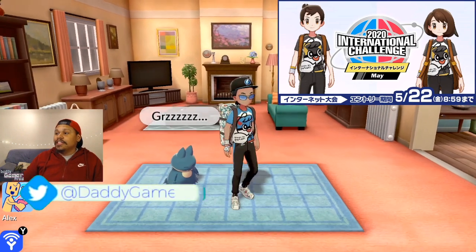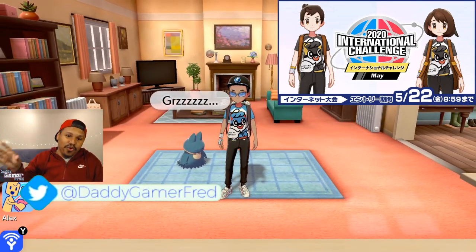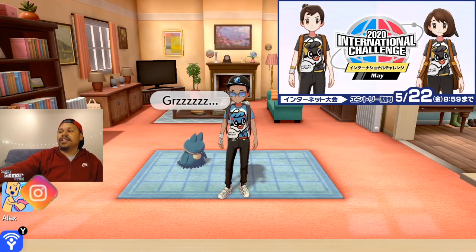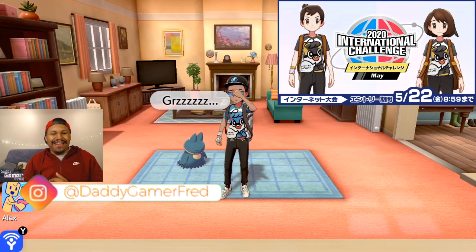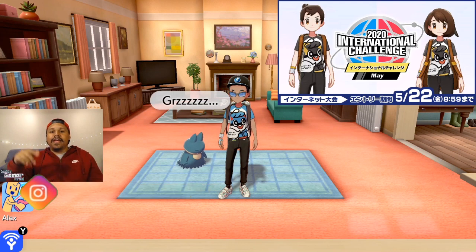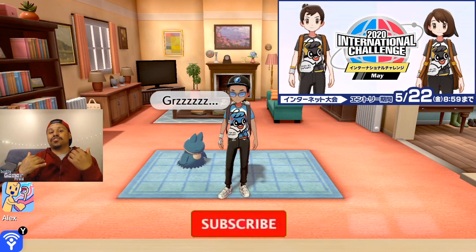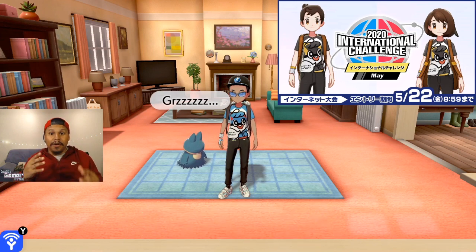I made the Great Ball Guy shirt work and look fly, and I'm going to do the same thing for the Ultra Ball Guy shirt. The Pokeball one with red is more easy to work with, but I'm going to try to make the Ultra Ball Guy look fly as well once we get our hands on it. Let me know if this video helped you out in the comment section below.